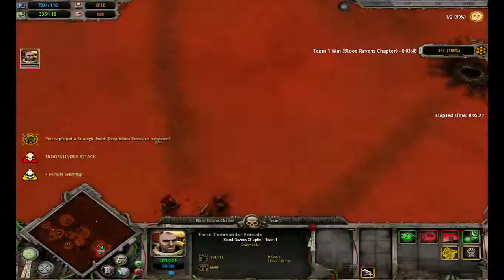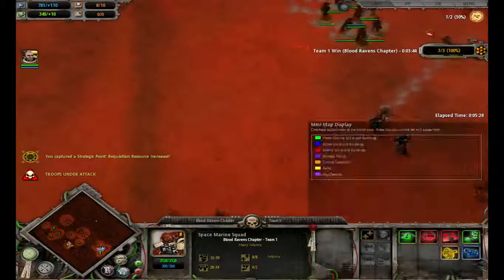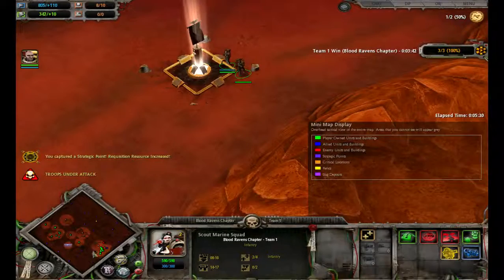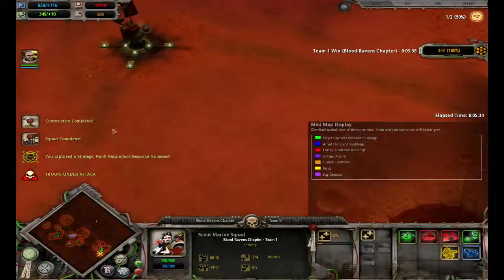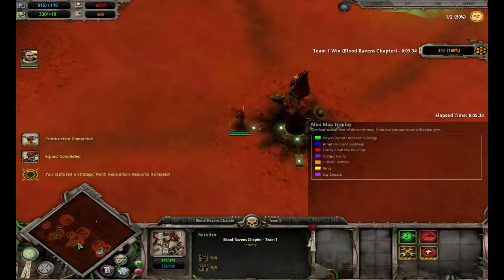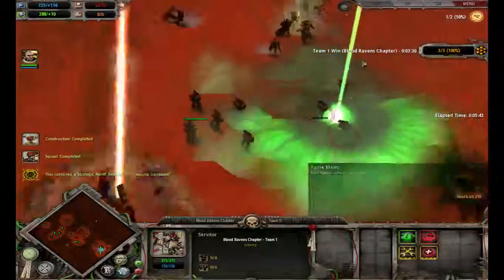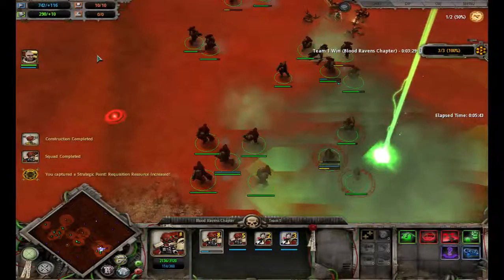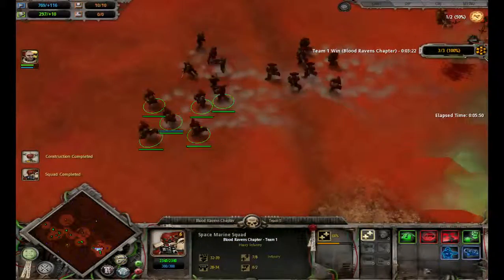I'm going to keep those Flayed Ones meleeed. Get these Scouts out here. Pretty sure I had a Builder right here somewhere. Get you to fall back and build that. Get you to build a turret. Get you to pull out. These guys just need to leave — I'm not going to let my Relic or my Honor Guard unit die. Get you to fall out.